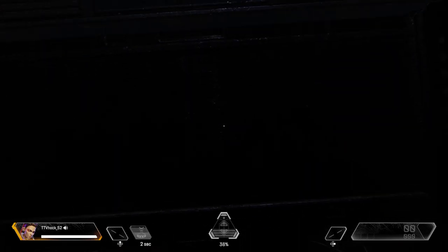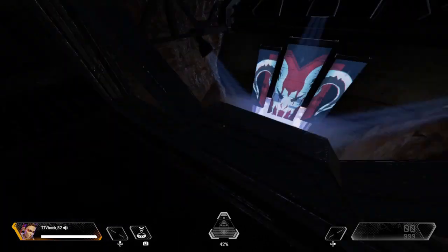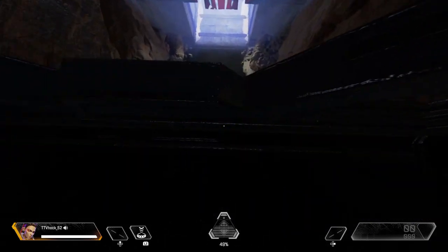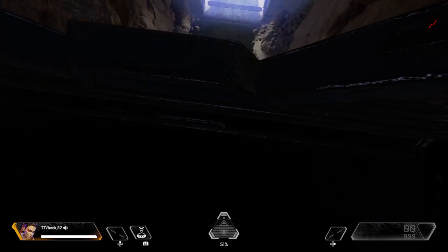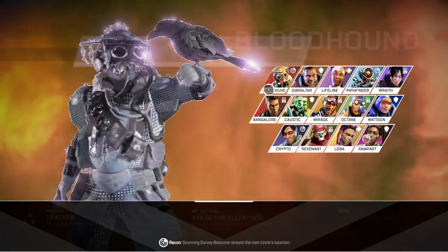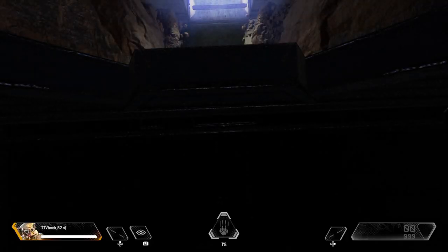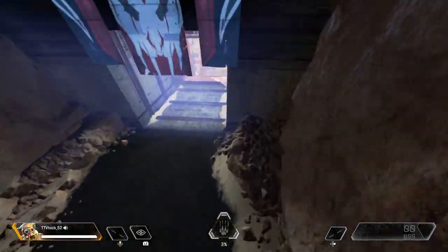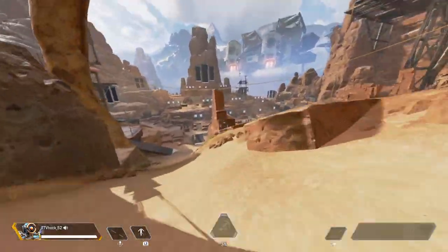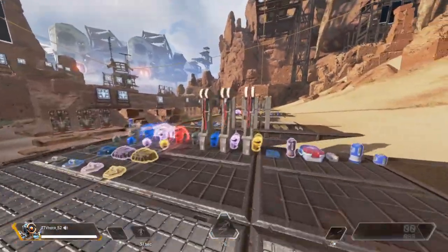Remain crouching when you go to the character select station and change your character. With certain legends some people say it doesn't work — I don't know if that's them doing it wrong or if it's actually true, so if it doesn't work try it with a couple different legends. I'm going to crouch, move all the way forward, remain looking down, and change my legend — now listen to this noise it makes. That mechanical noise is how you know you did the easter egg correctly.